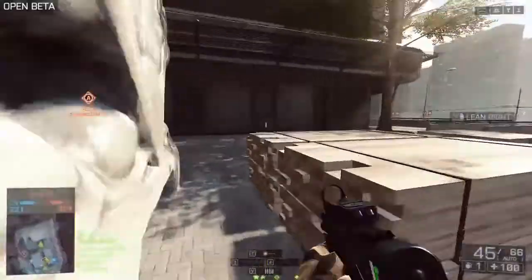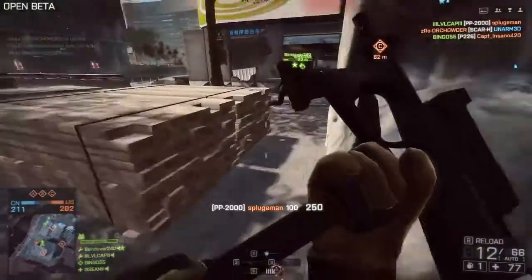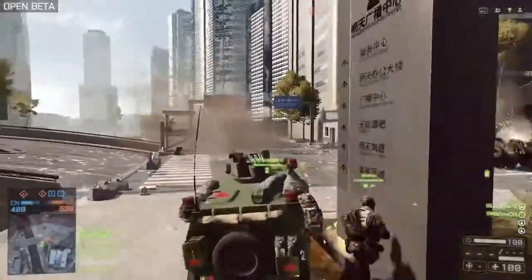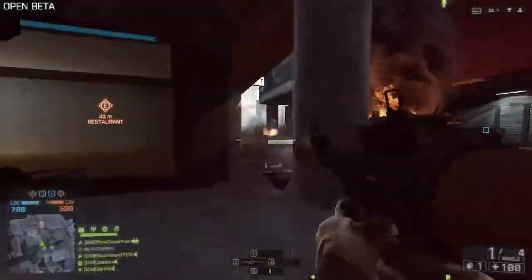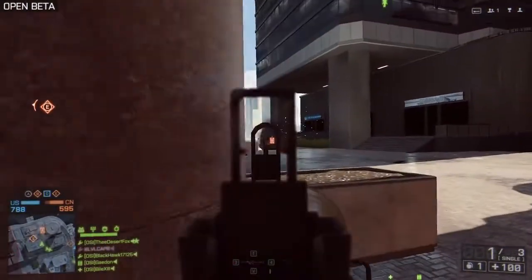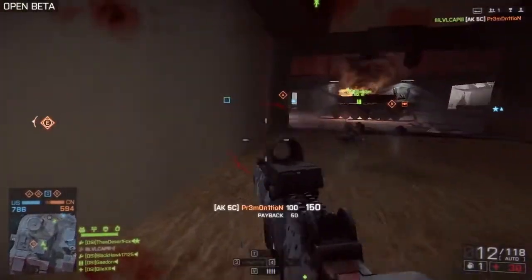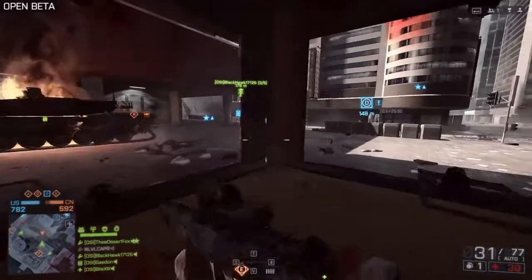Oddly enough, we still have some fairly long reload times on these PDWs, which I find extremely weird — especially for something like the MX-4, which uses pistol caliber magazines and reloads just like a pistol. Pistols in this game have incredibly fast reloads at 1.3 seconds, while these PDWs have approximately 2.5-2.6 second reloads. These stats are coming from Symthic and aren't all calculated perfectly yet, but approximately 2.5 seconds is kind of on the long side. I think they should really shorten those reload times and make PDWs more attractive, especially since they're an Engineer exclusive weapon. They should really beef them up and give Engineer something that's going to pack a punch in close quarters.